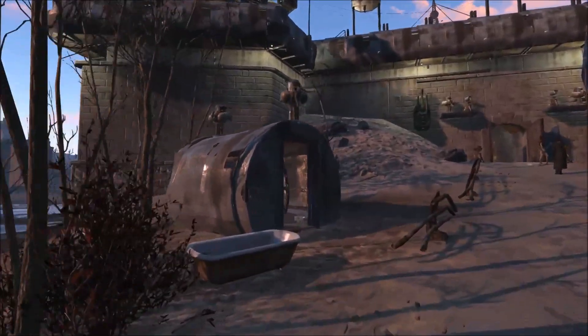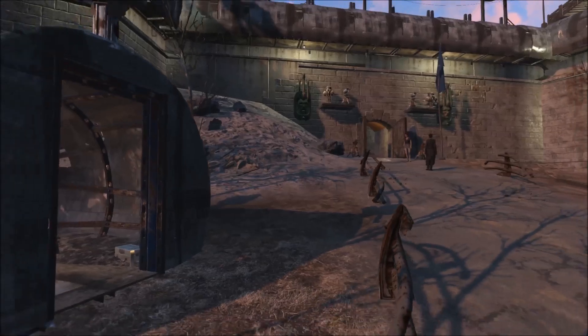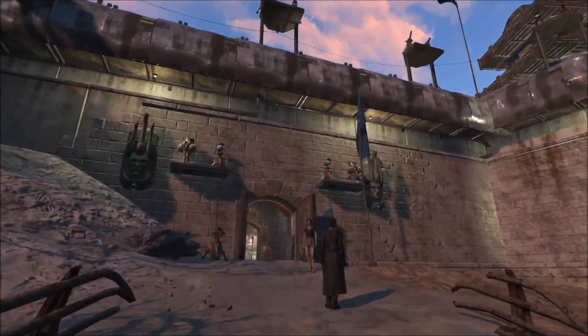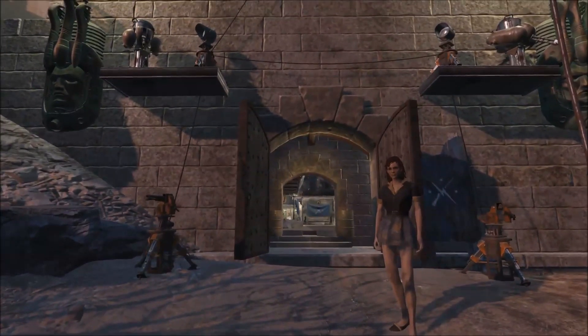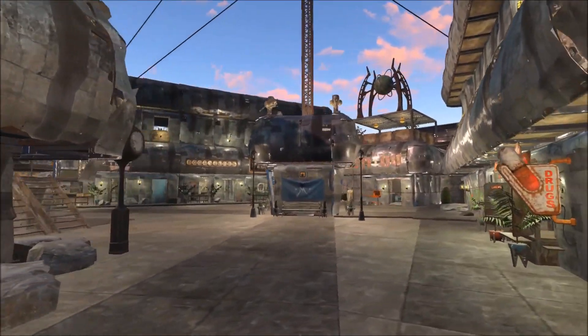As we walk up here, we'll take a look at the Provisioner's Stand — a place for them to take a rest. There are my guard towers. I have a couple of shotgun turrets, machine gun turrets, and a guard in the doorway.